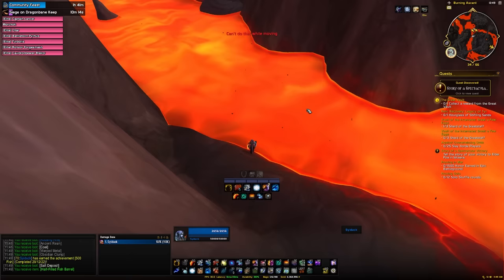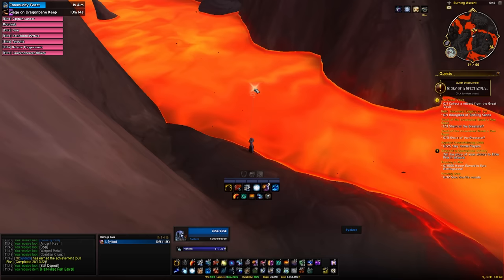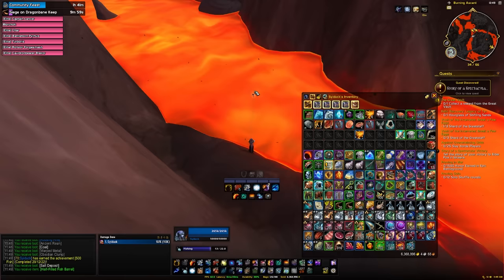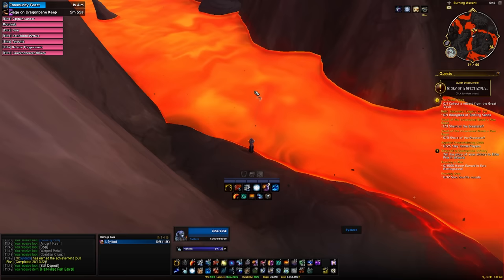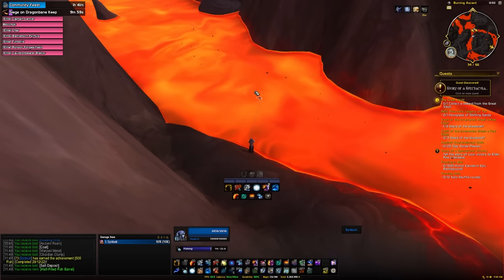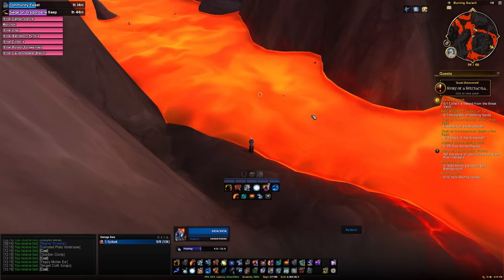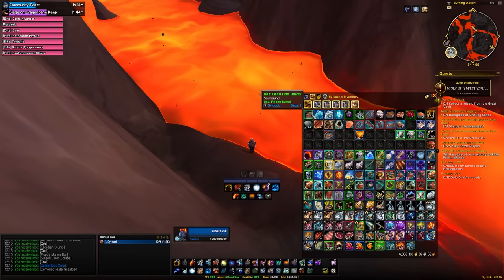Next, head over to the Obsidian Citadel and start fishing in the lava. You need to fish up 25 calamitous carp — these will not drop if you haven't put the previous fish in the barrel. The drop chance was significantly lower, about one every four or five casts. Even with bare bones fishing it took about an hour. Once you have your 25 calamitous carp, click the barrel again and put the fish in.